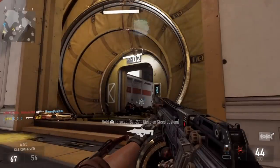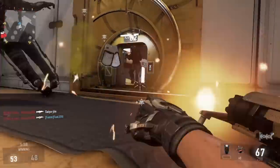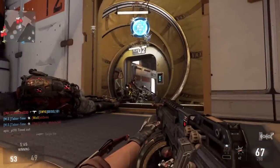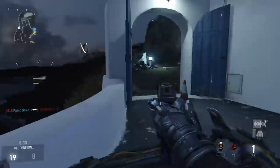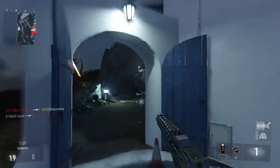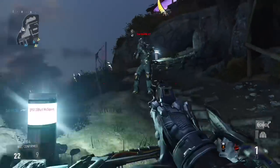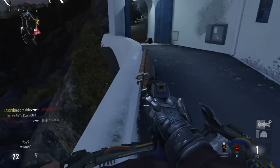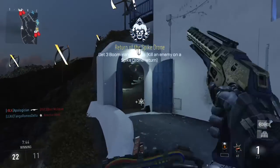And now, the Hail Mary Strategy. At some point during a public match, you're bound to find someone who isn't actively playing. This could be due to several reasons — they could have lagged out and are ghosting, their phone could have rang, they could have stepped away for whatever reason. But what this does is leave their bodies standing motionless. The strategy is to simply plant a Spike Drone behind them, retreat as fast as you can a good distance away, and then return the Spike Drone. To return a drone, simply push the same button you pressed to fire it in the first place. With this technique, you'll get a Boomerang Medal and, if you're far enough away, the Hail Mary Challenge.